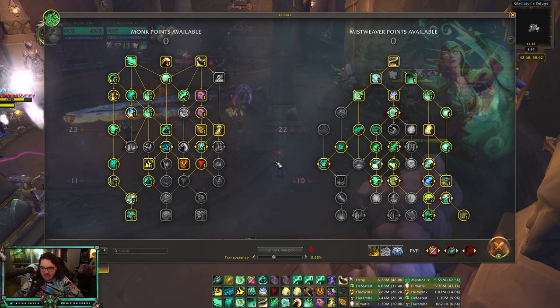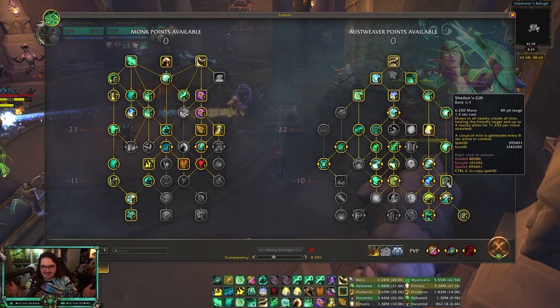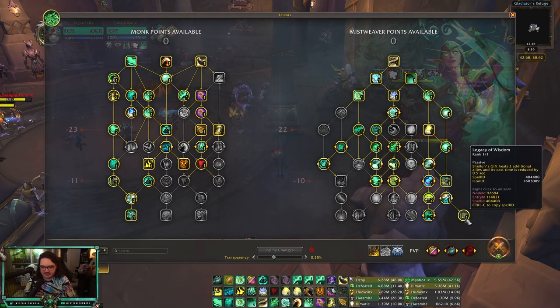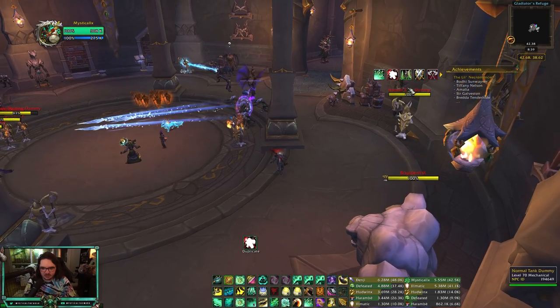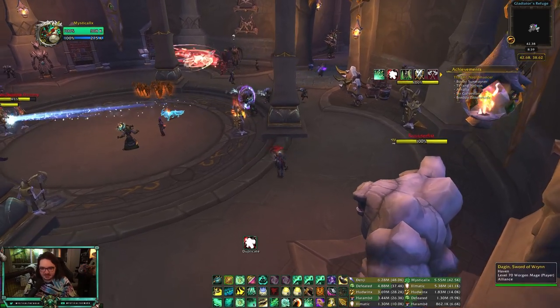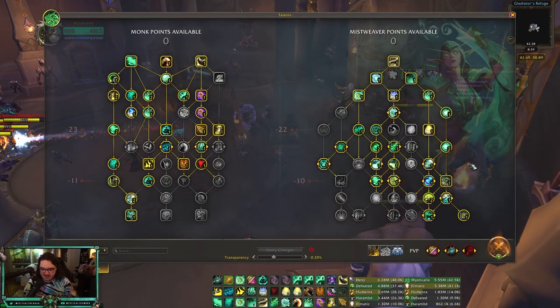I think this build is very solid — there aren't many places I would change points, but if you see a place or use a different build please let me know. Really good if you get Precog with Shalen's Gift because it reduces and increases your haste, so the cast time is literally like a second long, which is really nice in combination with Legacy of Wisdom. Shalen's Gift is really good overall. I also have a Weak Aura for tracking buffs and the next buff — I have that in the description too.